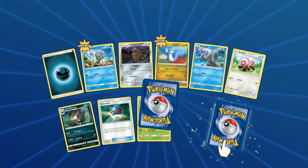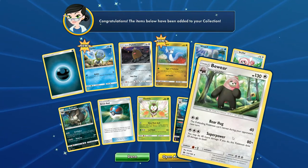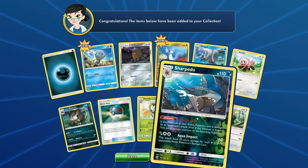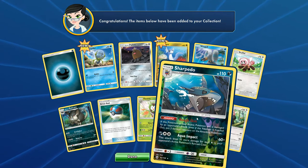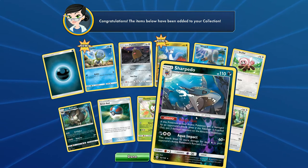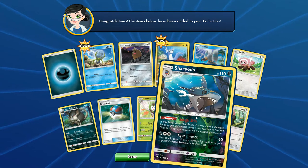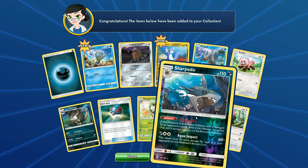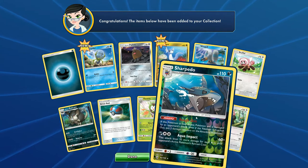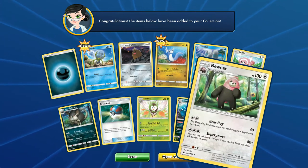Two to flip - that's always a good sign. Sharpedo and Bewear. Let's see Sharpedo: if this Pokemon is your active Pokemon and it's damaged, it's got the typical rough skin type thing. Aqua Impact - does not seem that great. But there are definitely cards that can increase your opponent's retreat cost. Maybe you stack this thing up with like a Spike Balloon and do something fishy with that. Get it, fishy? Hehehe.